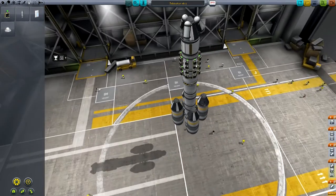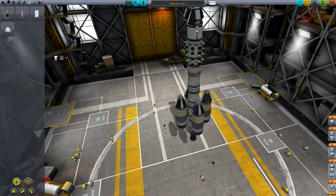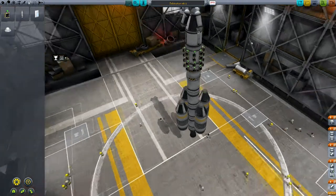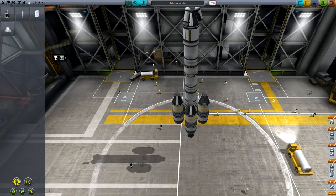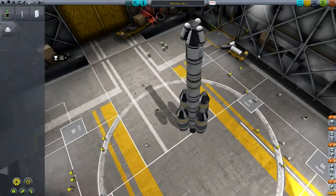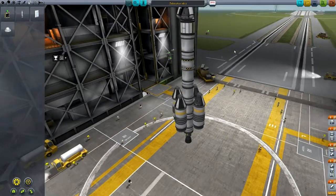At that point we can take all sorts of measurements and send the data back. Actually, there's no real point in having all the extra science instruments on here — I'm still used to the 0.22 science spam. No need for that, which makes this a lot lighter.